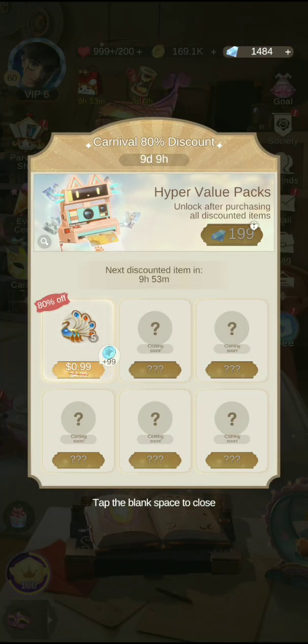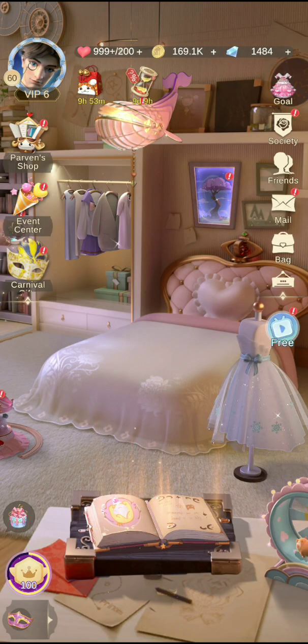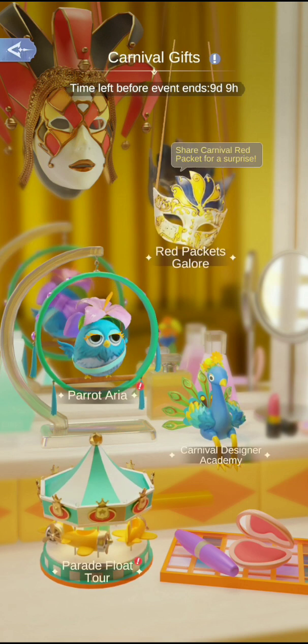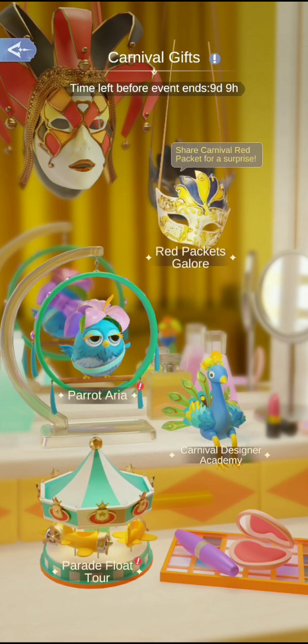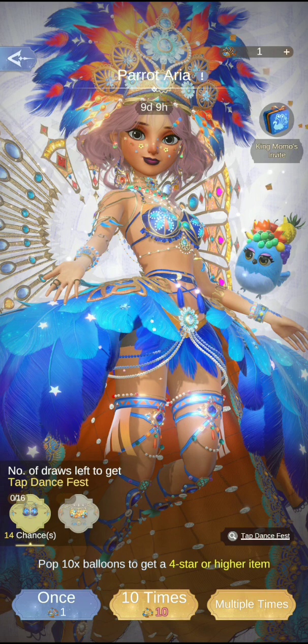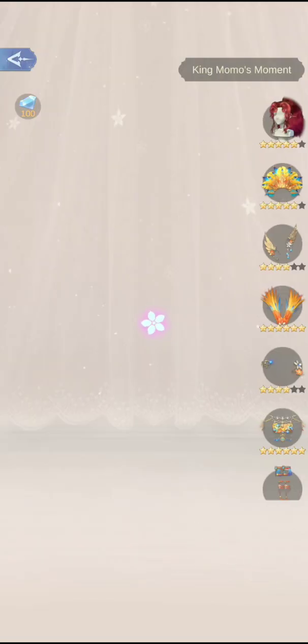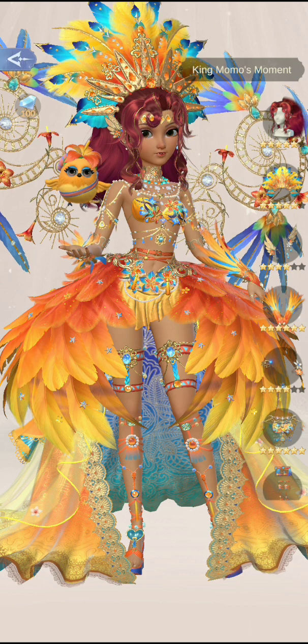Some of this is a good deal because you get five for a dollar for these golden peacocks. Let's go to the carnival gift and I'll explain — let's go with the parrot. That looks unwelcome. So that's pretty much the double cherry event. Let's check out the King Mambo moment.